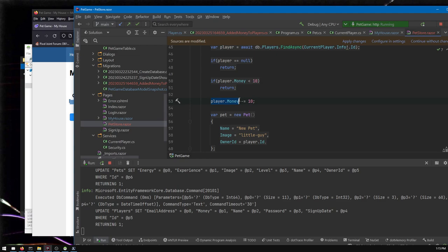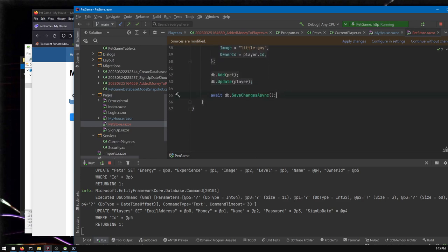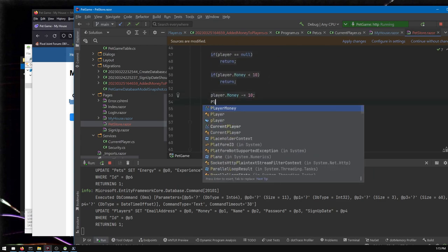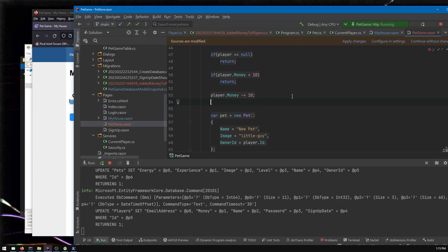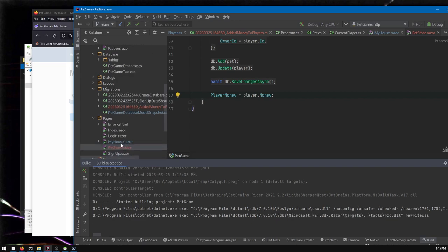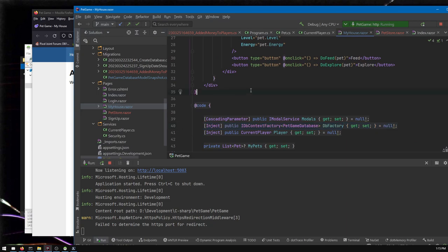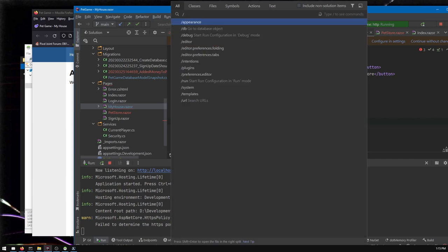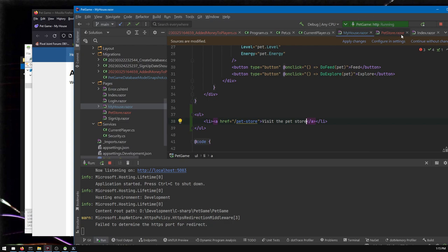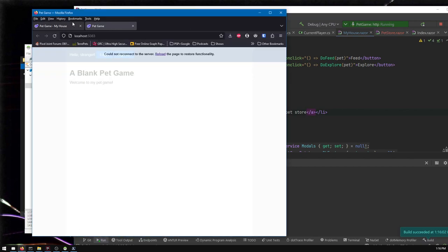One more thing to avoid a bug: we subtracted money from the player object, but we have a separate 'player money' variable used for the on-screen display. At the very end, we set player money equals the player's updated money value. Then, back on the house page, let's add a navigation link at the bottom that says 'visit the pet store' so the player has a way to get there without manually typing the URL.